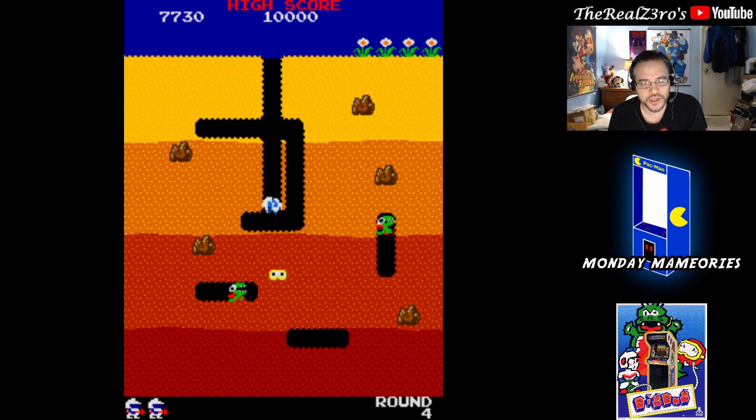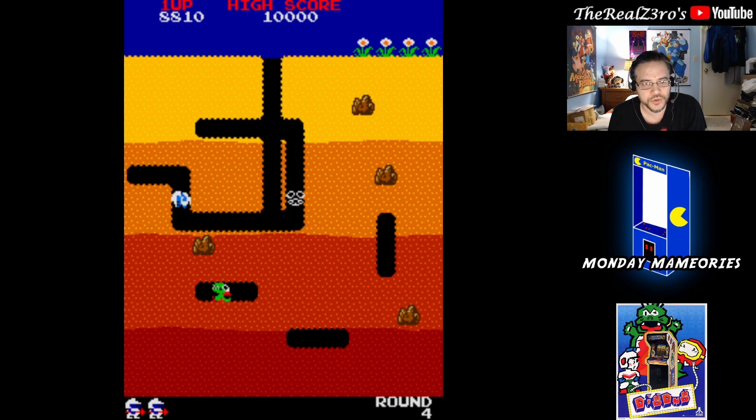You have to clear out the dirt from underneath the rock itself. While you're still underneath it, it won't move, but the second I give way, that's when it'll fall. Got that guy.